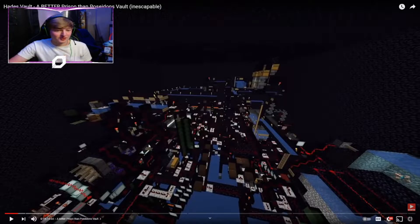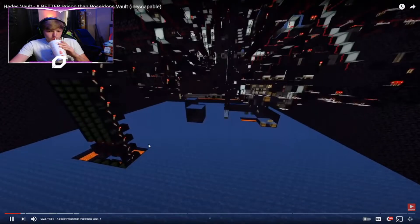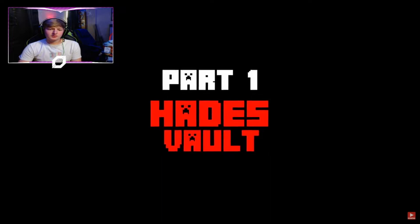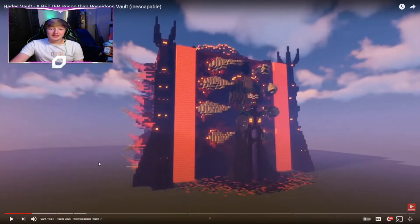I thought Poseidon's Vault was good — a masterpiece of a prison, so safe that no one will ever escape. Every little error made with the previous design has been fixed. Here it is: the perfect prison, the Hades Vault. That thing looks scary — not even just the prison, the outside of the prison itself looks like an insane build, and you have all this redstone going on inside of it.